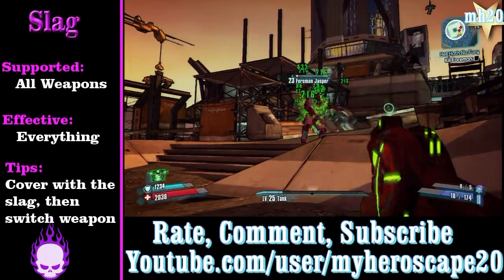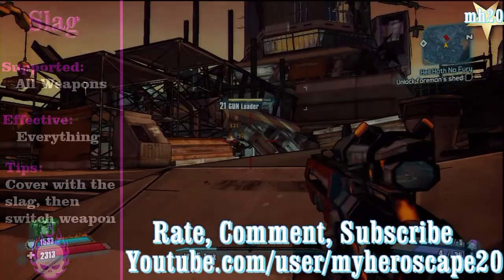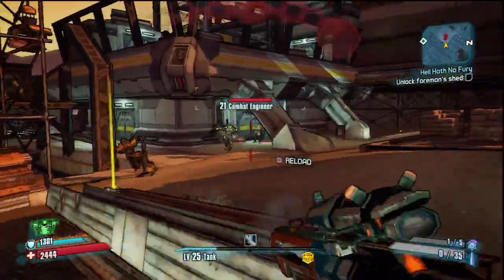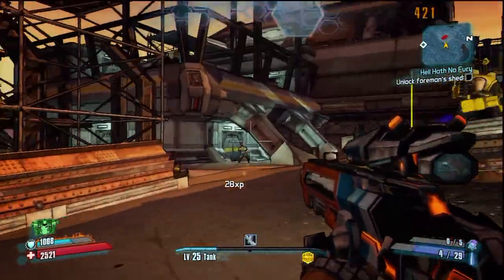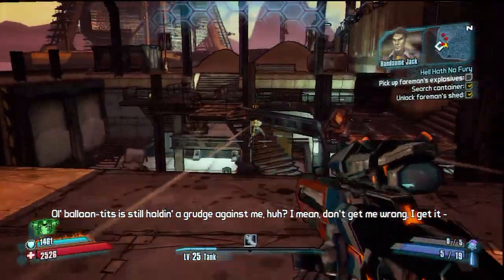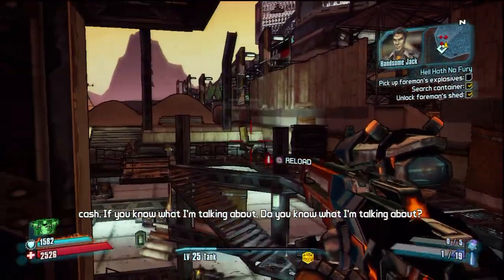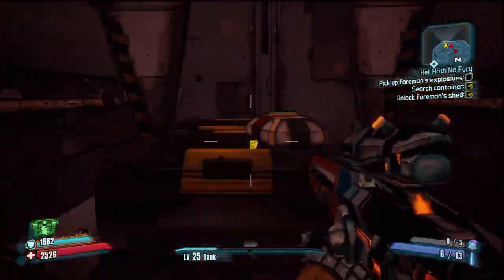My favorite element is fire — it just destroys everything. But the most essential, 100%, is corrosive. You have to have a corrosive weapon by the end of the game; without a good one it'll be really hard. That's the end of this elemental guide — I know it's pretty general but I hope it was helpful. If you enjoyed it, give it a like. Subscribe if you haven't already, and check the playlist on my channel for more Borderlands 2 videos. Thanks for watching, catch you later!